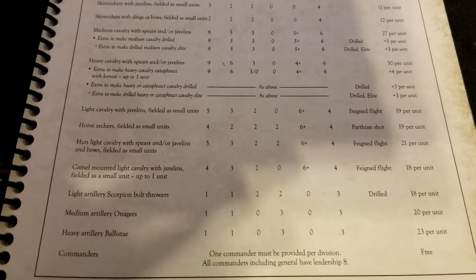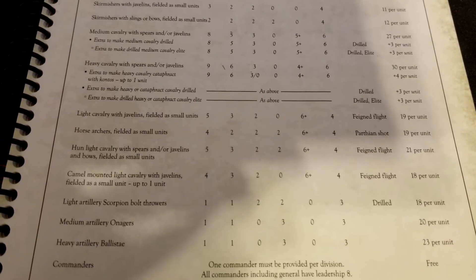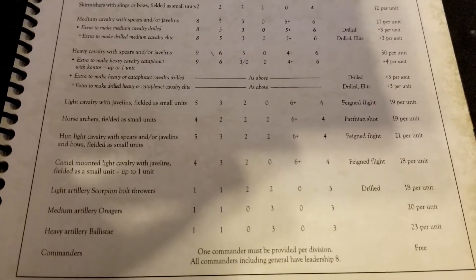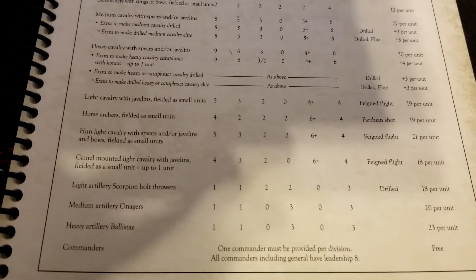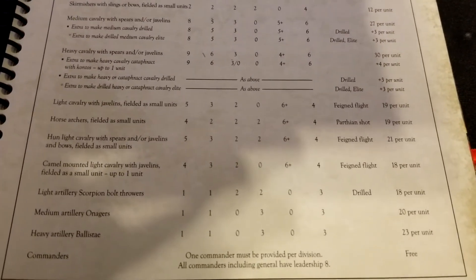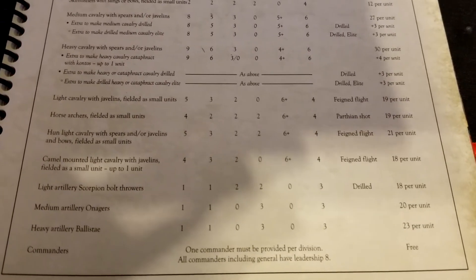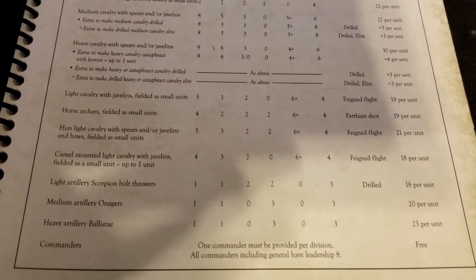We're also very spoiled on the light cavalry side. Light cavalry with javelins as small units come standard with feign flight at no extra cost. Horse archers as small units have Parthian shot on command with no other restrictions. Hun light cavalry with spears, javelins, and bows is a toolbox unit that can do everything — they also come with feign flight and cost just two points more, giving you that long-range bow capability.